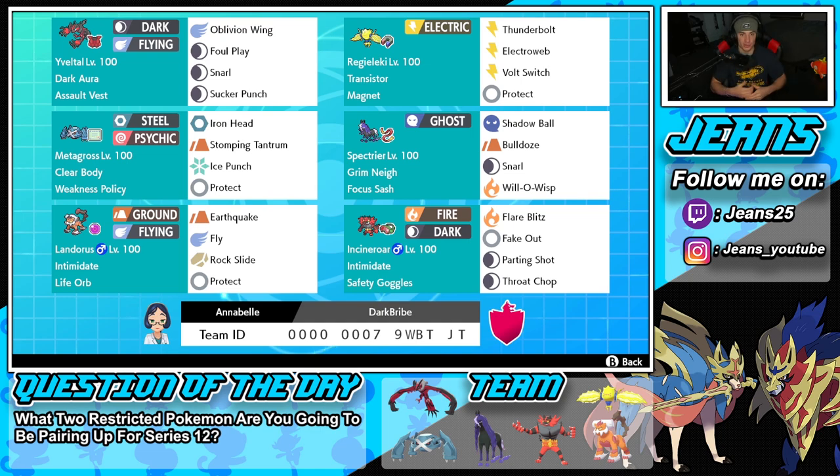Bottom left corner is Landorus, a top tier Life Orb mon. It's just super super good all around — Intimidate as its ability, and an amazing moveset of Earthquake, Fly, Rock Slide, and Protect. Cannot go wrong with this Pokemon, really really good in that Dynamax form.